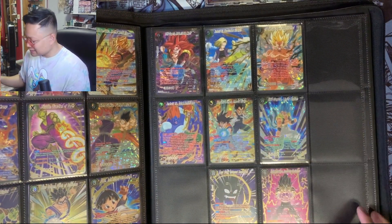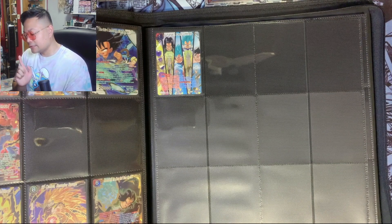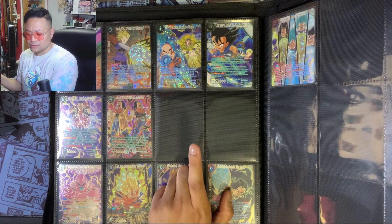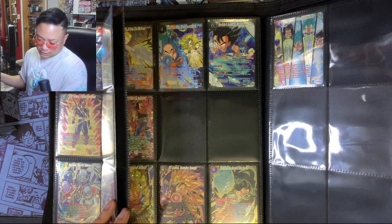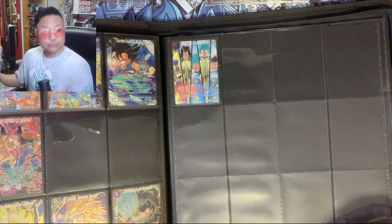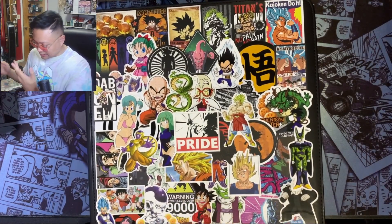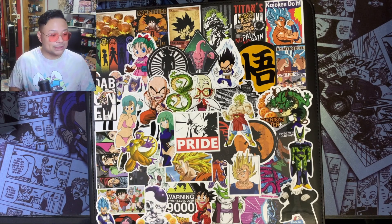Fighter's Ambition is missing a couple, so I'll have to work on that. For Power Absorb we're only missing two cards — I think it's the Vegeto one; I forget what the other one is. That's what I'm currently working with, and we've got more space for the newer sets. This will continue on with Wild Resurgence. Speaking of that, I'll be talking about my thoughts on the new set — let me pull that up on TCGPlayer.